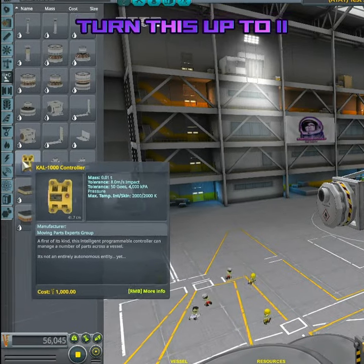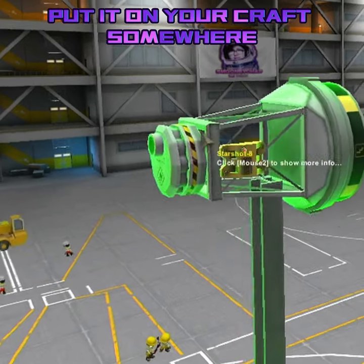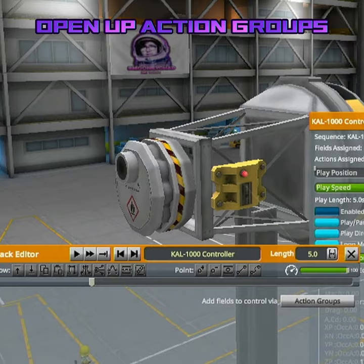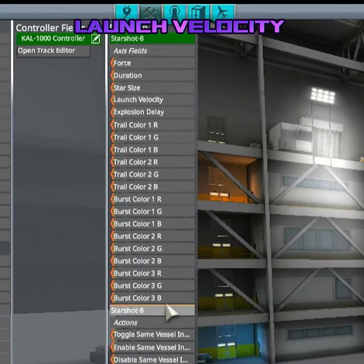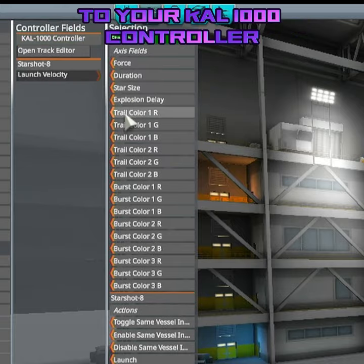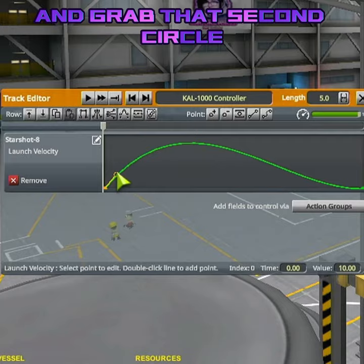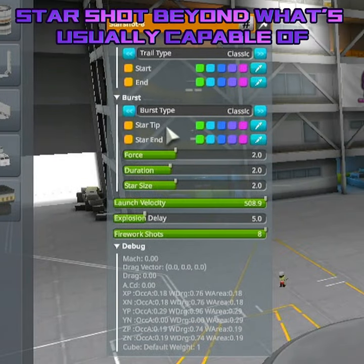But if you want to turn this up to 11, grab a Cal-1000 controller from the Breaking Ground DLC, put it on your craft somewhere, right-click on that Cal-1000 controller, open up the editor, open up Action Groups, click on the Starshot and bind the launch velocity from the Starshot to your Cal-1000 controller. Then go back down to the Cal-1000 controller and grab that second circle and push it out of the bounds. This overclocks your Starshot beyond what it's usually capable of.